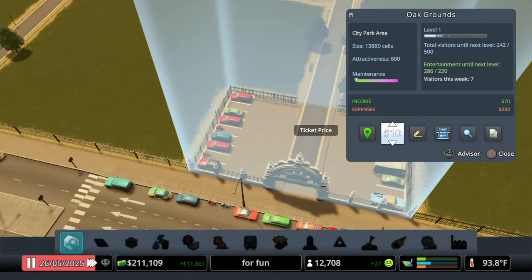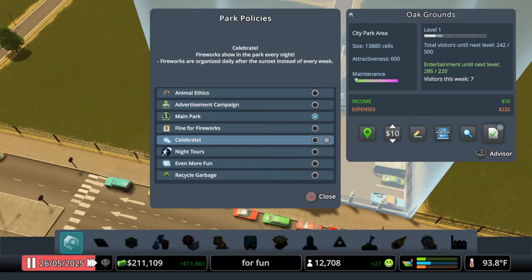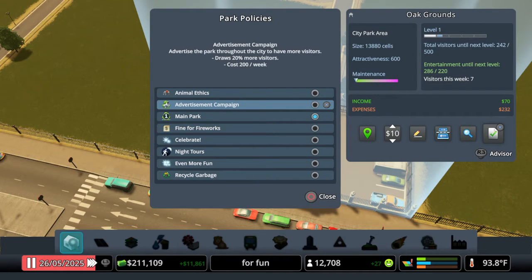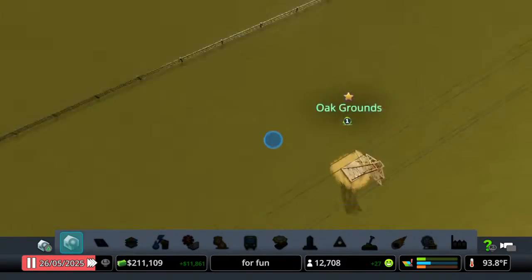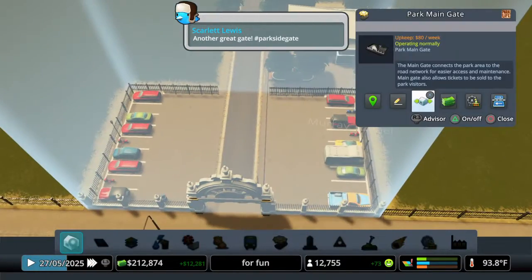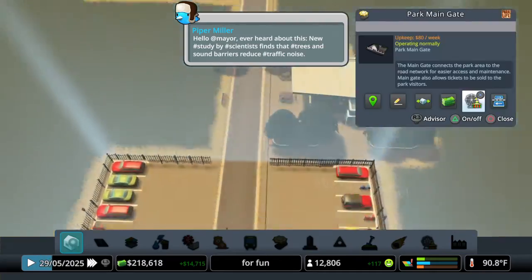You can inspect the main gate and go to park info to view entertainment until the next level, visitors this week, your income and expenses, and you can change the ticket price up and down. There are also policies — I should set those. You can advertise the park throughout the city to get more visitors, which costs more but helps. Right now we're just waiting for the place to level up. The park info shows total visitors until next level, and we need a few more to get there.